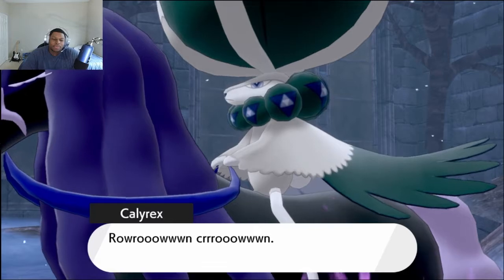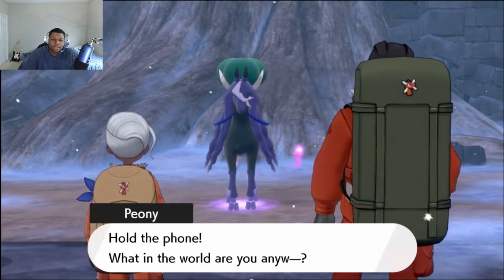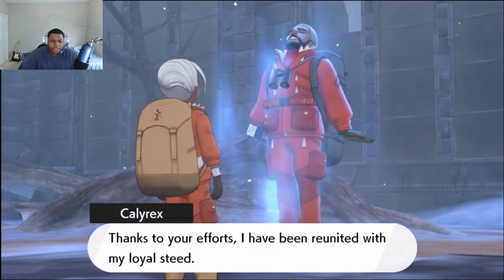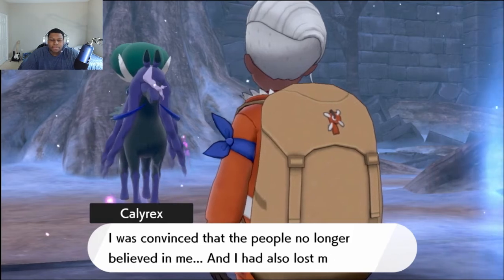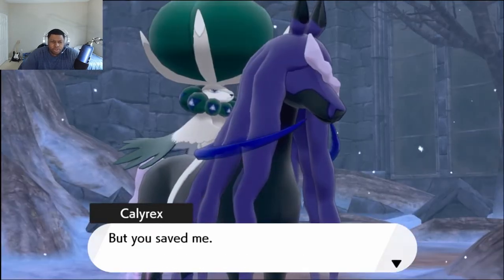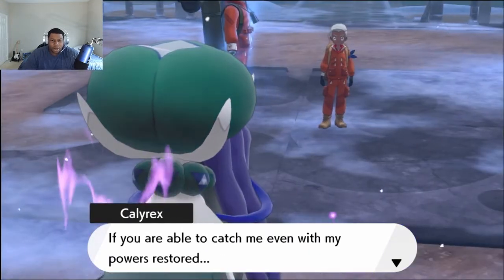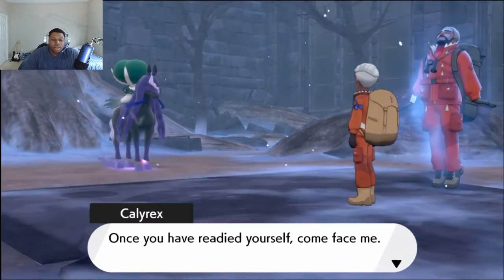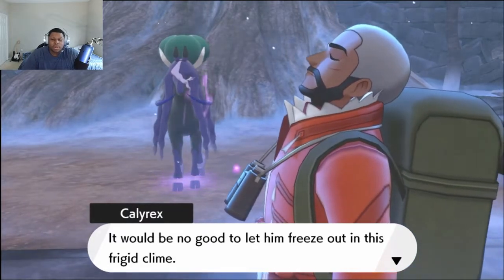What do you want? Because I totally know what you're saying. I've got no idea what you're saying, but somehow it also makes sense. Hold the phone — what in the world are you... Not again. Human child, thanks to your efforts, I've been reunited with my loyal steed, and now I am finally at full power. I was convinced that the people no longer believed in me and I had also lost my loyal steed — I was trapped in the throes of deep loneliness. But you saved me. There are truly no words to fully express my gratitude to you. So I have a suggestion: if you are able to catch me, even with my powers restored, it will prove your worth beyond any doubt, and I will lend you my strength on your journey. Once you have readied yourself, come face me. But first, I should get this man back to where I found him — it would be no good to let him freeze out in this frigid climb.